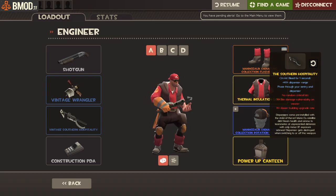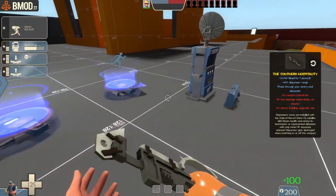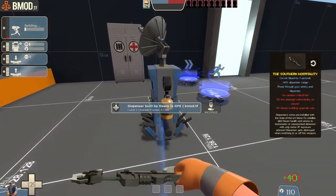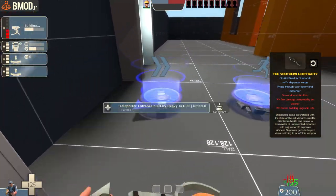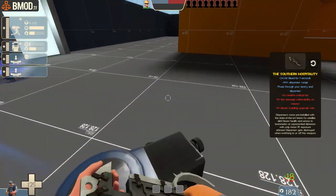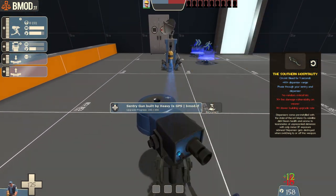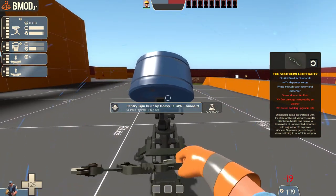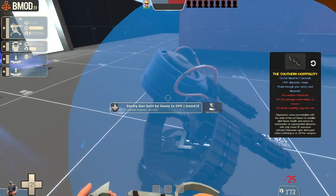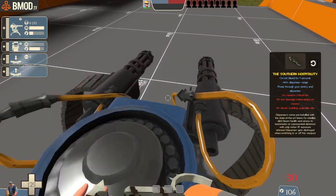The Southern Hospitality has gotten a brand-new feature: the ability to phase through your own buildings. You can no longer stand on top of buildings because of the extended dispenser range it gives you, and with a slower upgrade rate, you can sit inside your buildings and tank for them. This doesn't apply to Engineer pads — you can still walk on those. This can be useful in tight hallways or if a spy is sapping your sentry, letting you run straight through and hit the spy. It makes for some really interesting play.